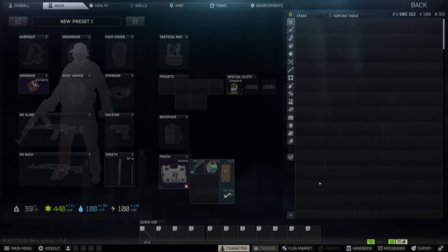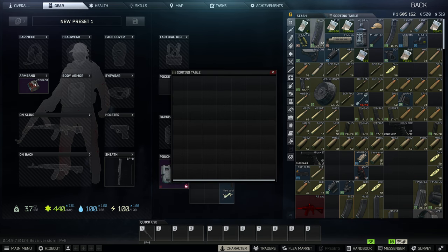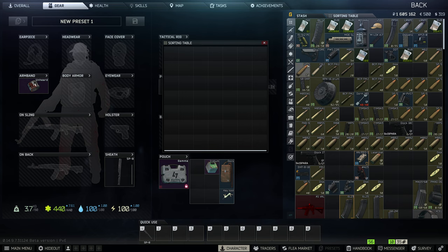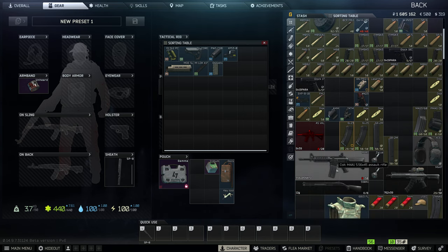I already have all the weapon attachments, that's pretty much good to go. So let me go ahead and pull up my sorting table. We're going to pull out every attachment we need here. I believe that's it, and then we have our M4 here.